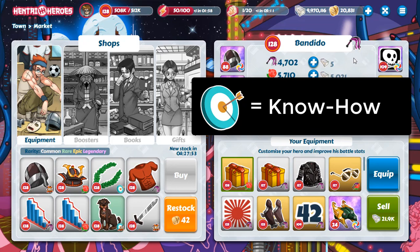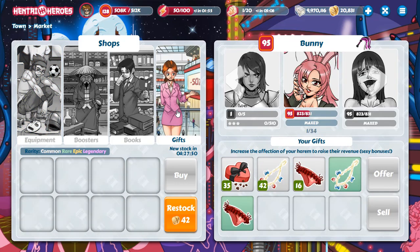To see how many girls you have, you go to the gift shop. Here you can see how many girls you have — one from 34. In this case I have 34 girls. And that's how you see how many girls you have.